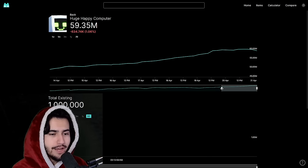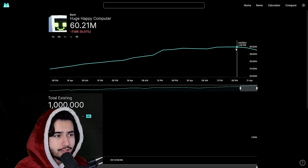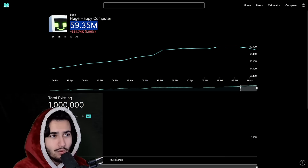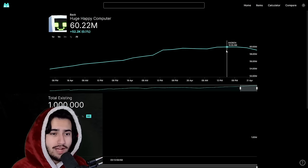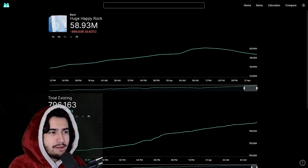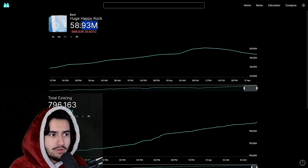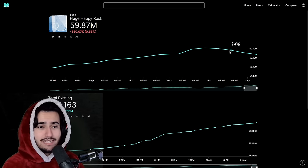If we pull up the wrap value of the Huge Happy Computer on ps99wrap.com, we can see that the wrap value has fallen pretty much four wrap updates in a row. It currently hasn't updated on the website, but the actual wrap value right now is 59.1 million. We can see the same pattern with the Huge Happy Rock — the Happy Rock is actually even cheaper than the Happy Computer right now, and it's dropped the past five wrap updates, though the drop was a little more gradual and not as steep.